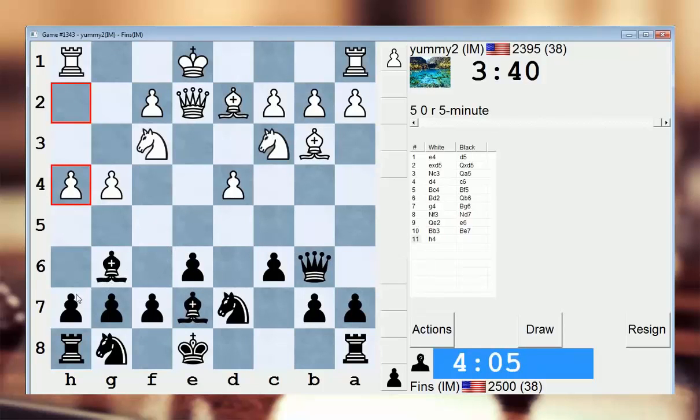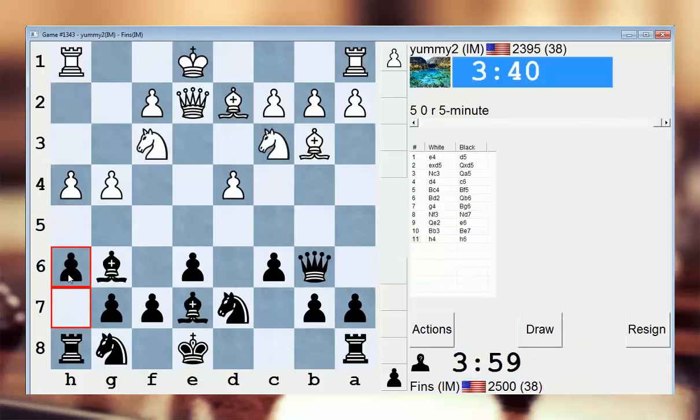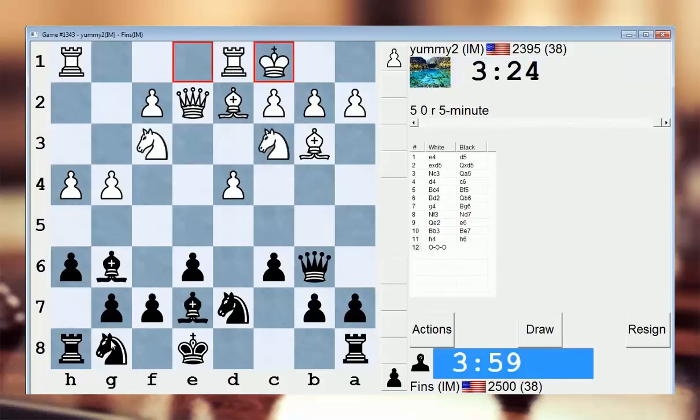So here, if I play h5, he goes g5, I can't develop my knight out this way. So maybe h6 is decent. Looks like a better way to play it. I think he has some edge here though, because my development's a little convoluted right now, specifically this knight. Like he could castle, and if I play my knight out, then g5 might be a problem. Maybe that's not that big of a deal. Let's just do it. It's the most normal looking move.